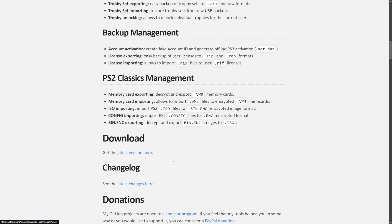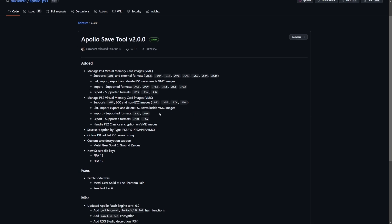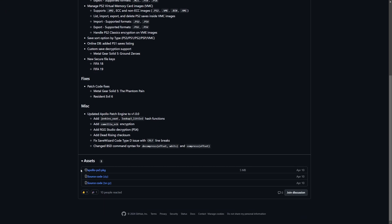The first thing we're going to need is Apollo Save Tool, which you can get by navigating over to the GitHub page and the releases section. I'd recommend downloading the latest version. Even if you already have Apollo installed, if you have an outdated version it would not hurt to update, because there's always new support being added with every release. You can see support has been added for Metal Gear Solid 5 Ground Zeroes, FIFA 18 and 19, and Resident Evil 6. Click on the Apollo PS3 PKG and save it somewhere you can easily find it.